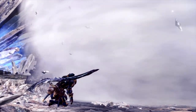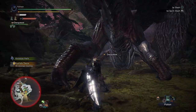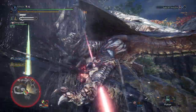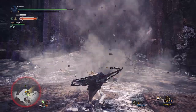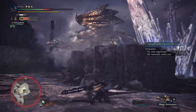Kushala Daora later made a return in World, looking lovely in HD with several new readjustments. He is no longer weak to poison. To suppress his wind powers, you must use Elder Seal, a new property weapons can have. He can create huge tornadoes like in Monster Hunter 4, but in World and Iceborne he can summon multiple, which heavily restricts the hunter's movements.